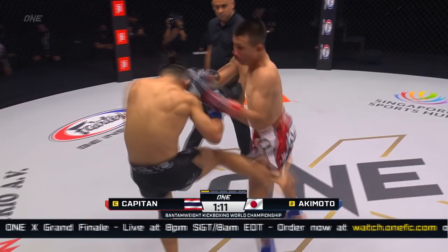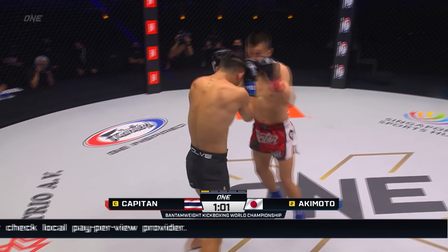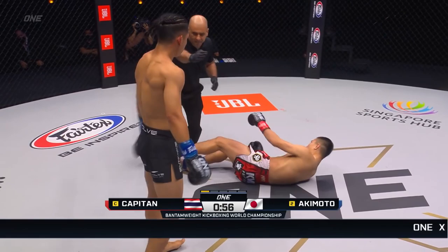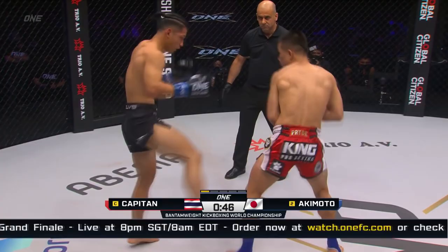Beautiful combination again from Capitan, and a nice check from the tie. Right hand, outside leg kick high on the thigh — nice leg kicks landed by Capitan. Nice trip right there in front. Beautiful sweep thrown by Akimoto as he attacks the support leg of Capitan. Grand house kick from Akimoto, Capitan backs him off with a leg kick.